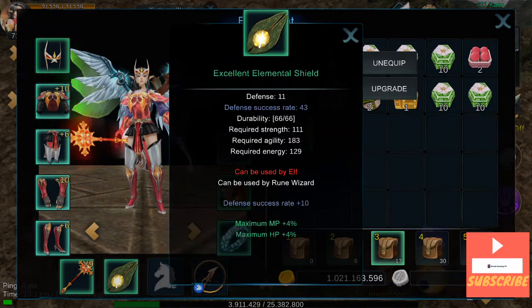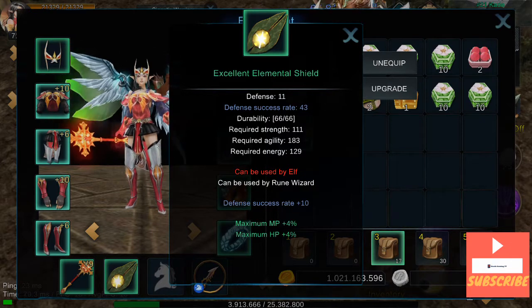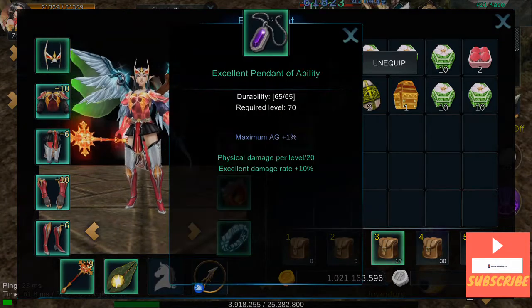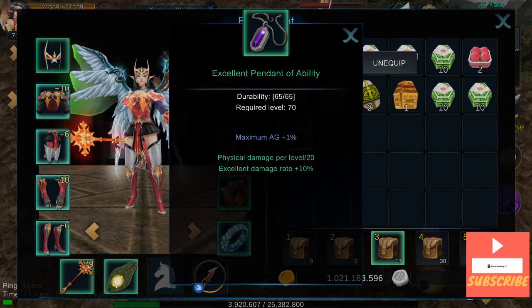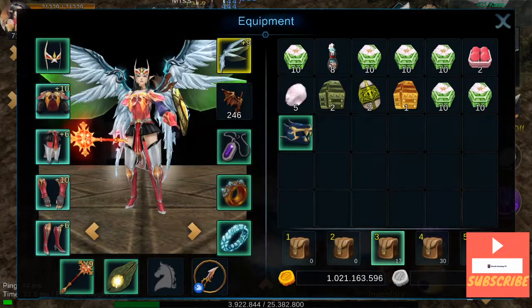My Shield: Excellent Elemental Shield with MP and HP. I got that extra because I just want more survivability and the defense success rate. It also has Physical Damage per Level — I don't know why it's Physical, it should be Damage per Level. At least it used to be; now it's Physical, for whatever reason.